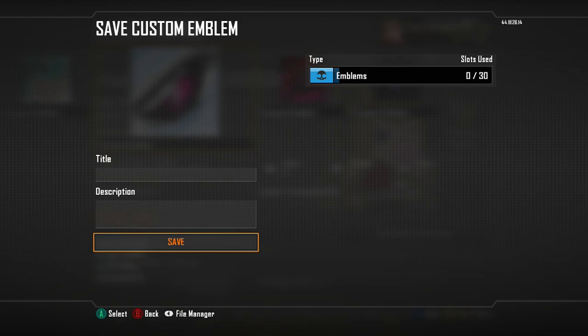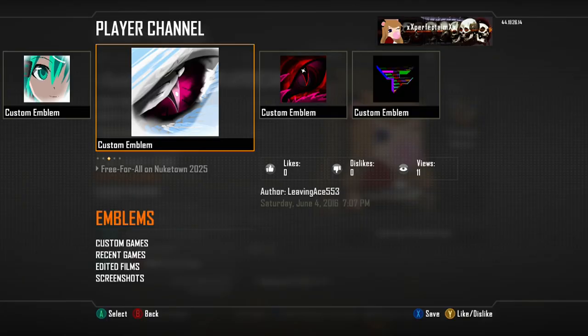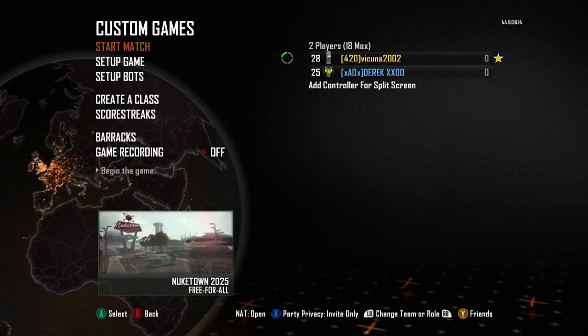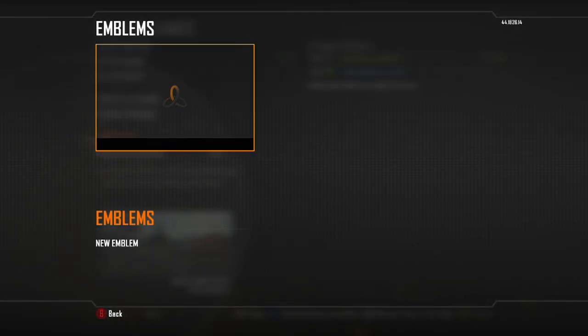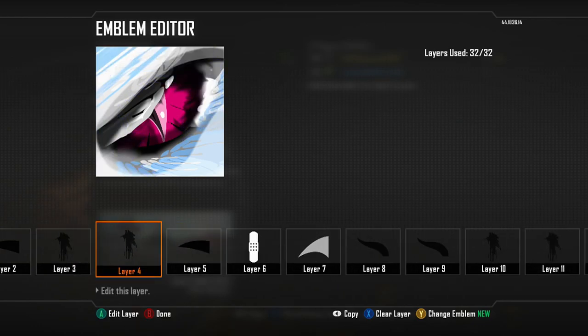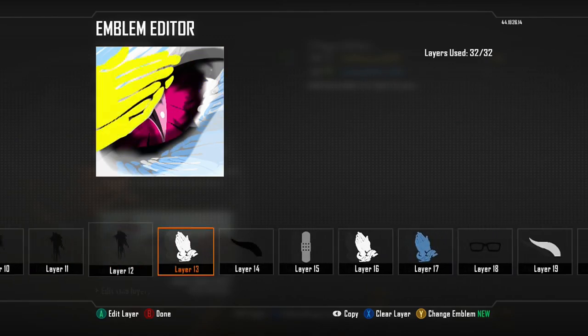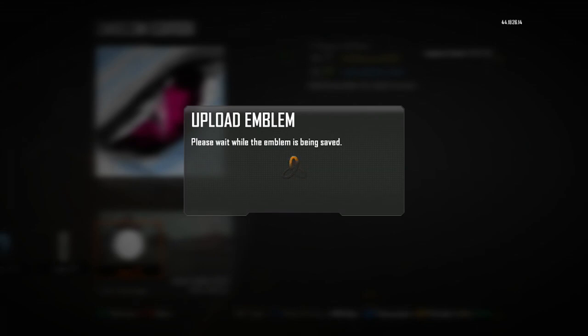It took me some time to hit this glitch so it might take you a couple of tries — it's a little bit hard but also very simple. Once you save it, go to your barracks and pick out your emblems. In the emblem editor you'll see the emblem you just saved and you can modify it. You can apply it to your player card or calling card, and you can take anyone's emblems as long as they have at least one screenshot.